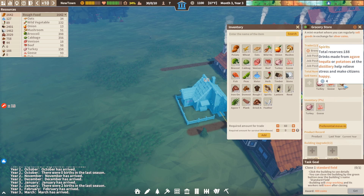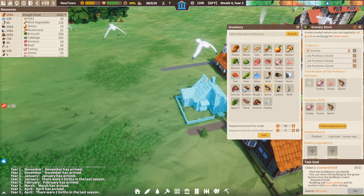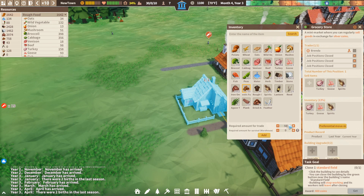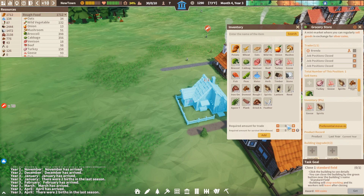Spirits cost citizens four coins and it makes them happy, and you obviously get coins for that too. Domestic fuel — we're going to put in 50 for now, and that costs them two coins. A lot of the other stuff they're never going to buy. Broccoli we can put in 30 — that's one silver coin each. We've got 11 potato so let's just put in two.